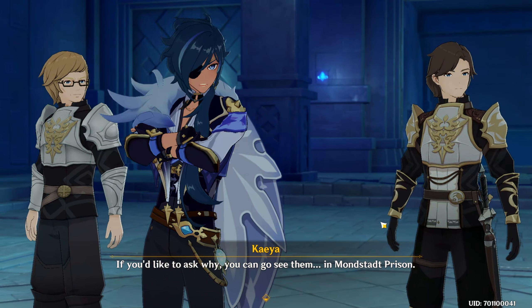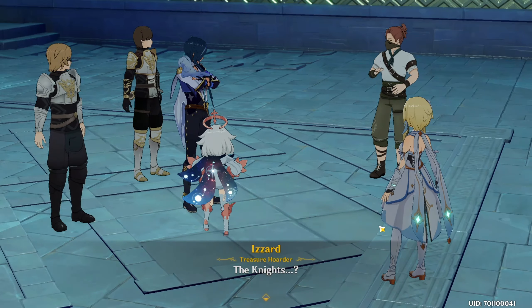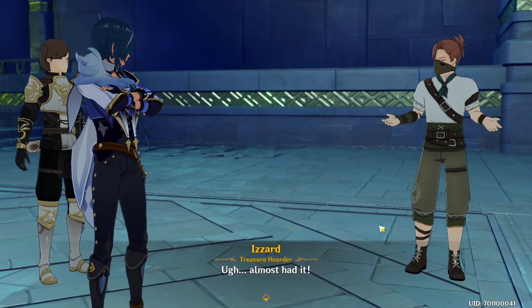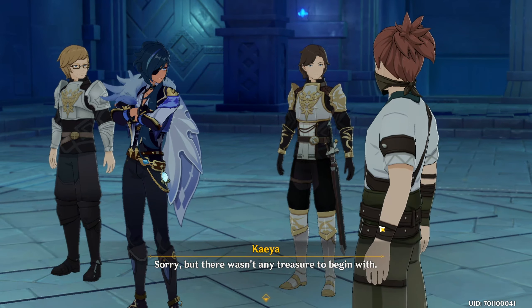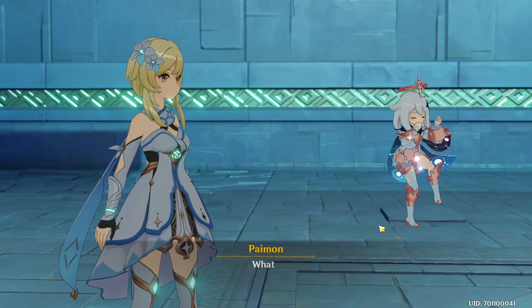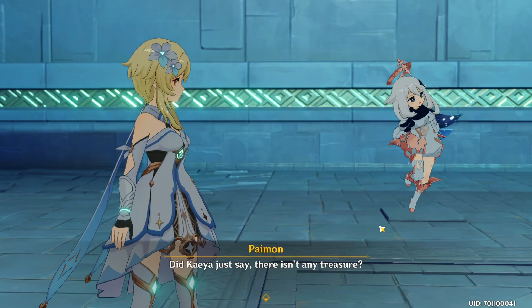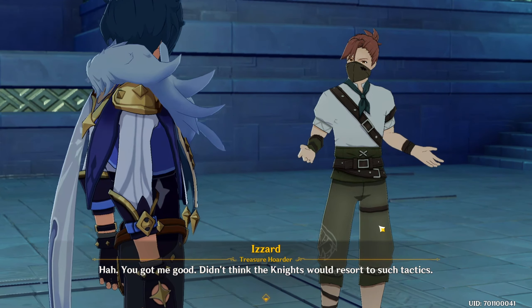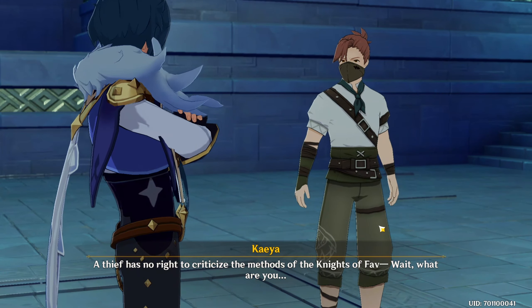If you'd like to ask why, you can go see them — or perhaps you'd prefer to join them permanently. The knights! Hey, it's Kaya. He wants to see your treasure. Almost had it. You mean the treasure? Sorry, but there wasn't any treasure to begin with. You came all the way for nothing. No treasure? Did Kaya just say there isn't any treasure? You got me good — didn't think the knights would resort to such tactics. A thief has no right to criticize the methods of the knights of Favonius.